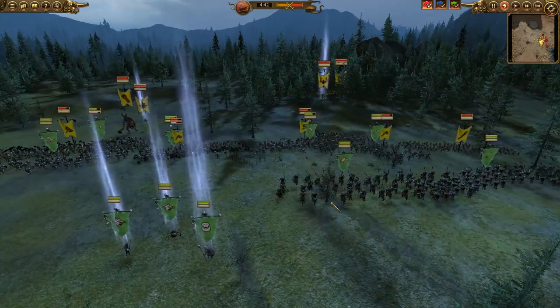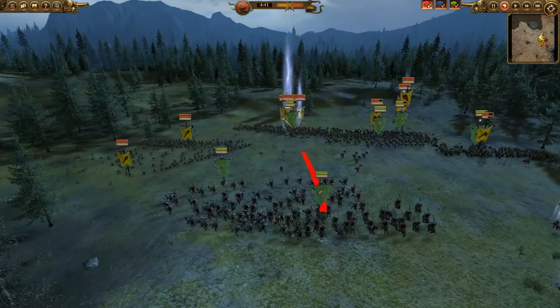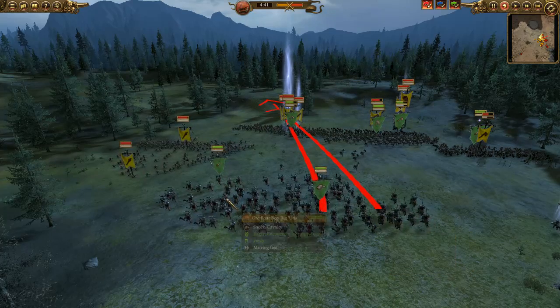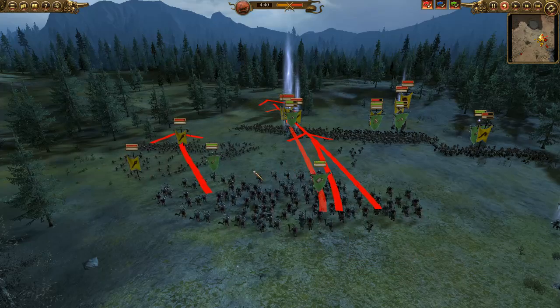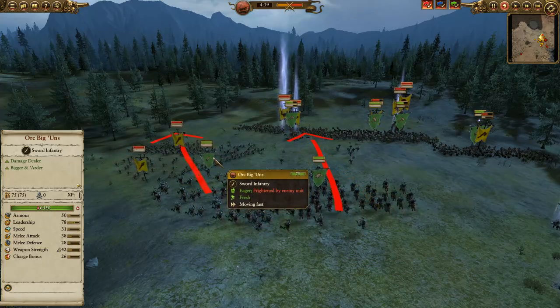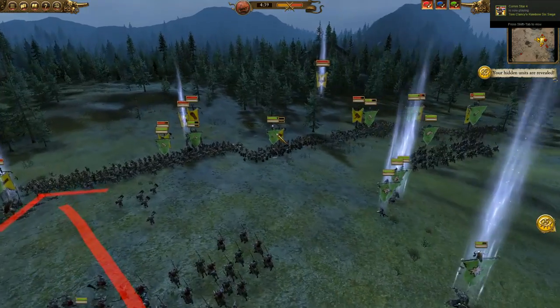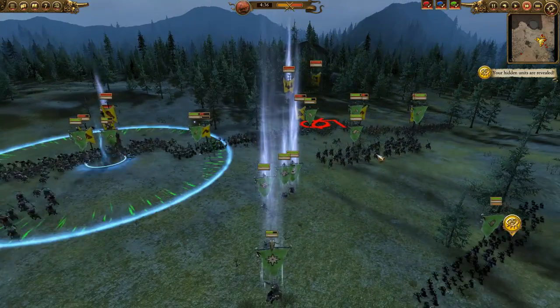I'm leaving the Orc Boarboy Biggins in the back lines to charge any Gorebowl business. I'm going to charge in my Biggins here and Orc Boarboy Biggins over here — they're going to clean up with their huge weapon strength of 42. These guys are doing pretty well. My Black Orcs on this side are suffering a bit, but that should stabilize.